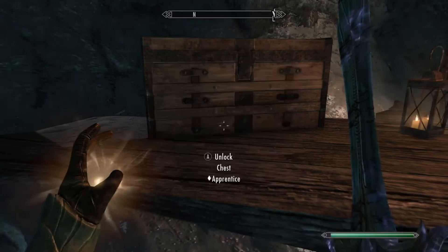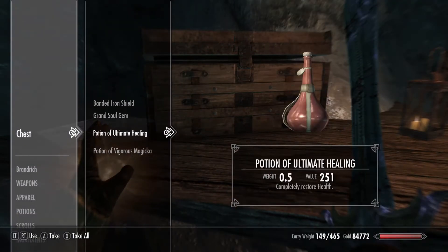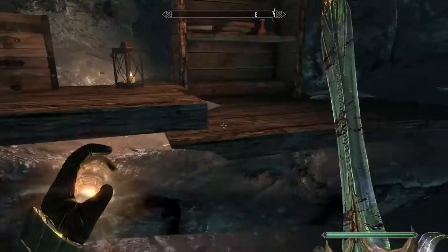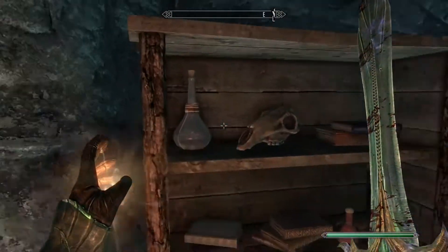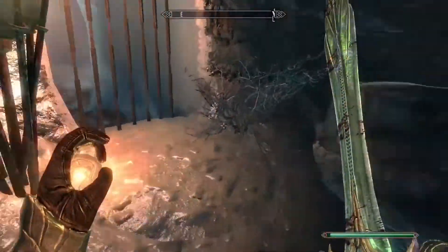So that's that. You can sell that Grand Soul Gem even though it had nothing in it. I'm loving these potions of ultimate anything — they're worth quite a bit.